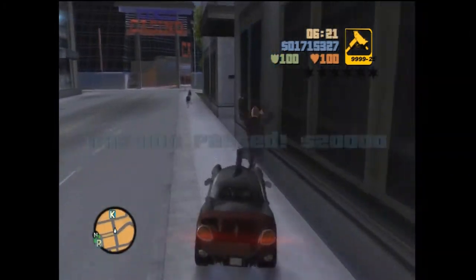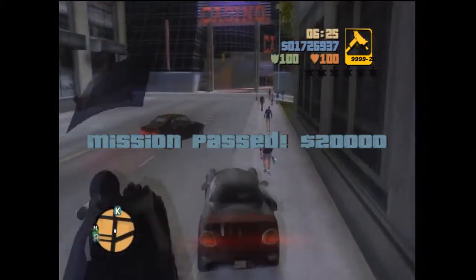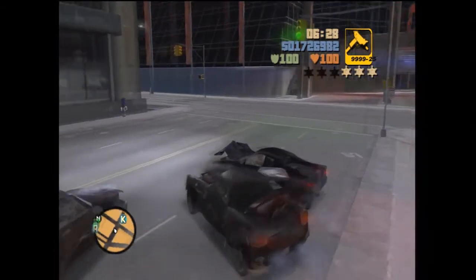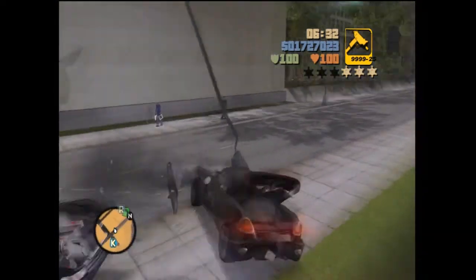He's out of his car, just run him over for the easy kill. This is so easy — such an easy mission if you have the Uzi. And if you have the Rocket Launcher, it makes things a little bit easier too.